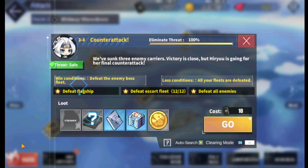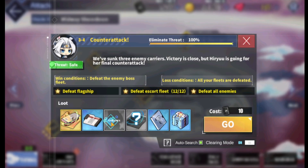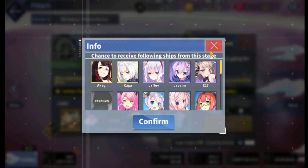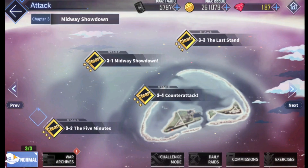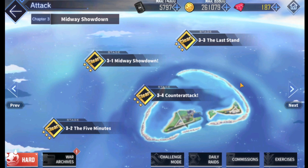I got them in hard mode, actually. People recommended I check hard mode and yeah, I got them there — kind of crazy. But yeah, you get the fox girls, which are pretty good aircraft carriers. Definitely worth picking up.